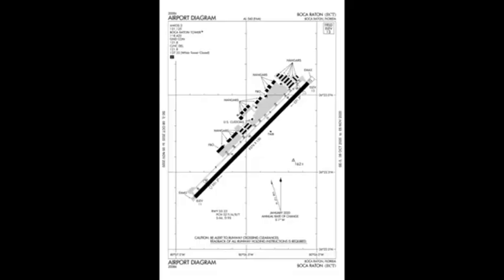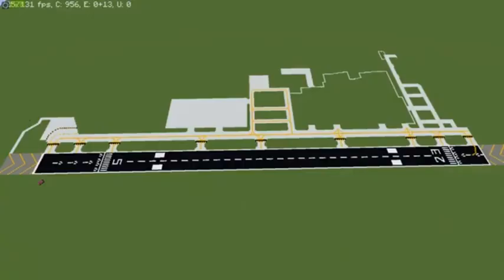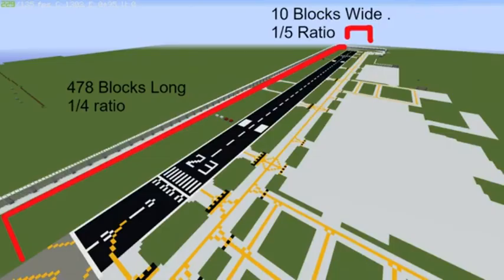Week 1. Now into the specifications of the airport. Our airport contains one runway. It does not have a commercial terminal and has two FBOs, a bunch of private hangars, and a U.S. Customs Facility. In Minecraft, we decided to go with a non-accurate ratio of geometry in the airport, mainly for aesthetic looks. This would later affect us in week 4 and beyond, but we decided to live with this. We have a one-fourth ratio in length and a one-fifth ratio in width.